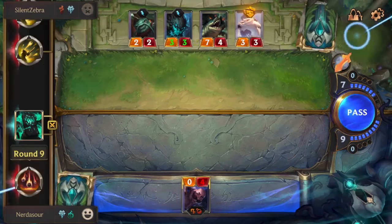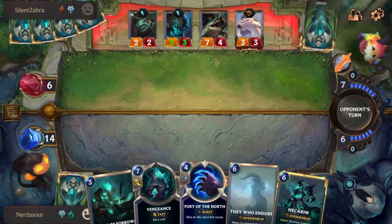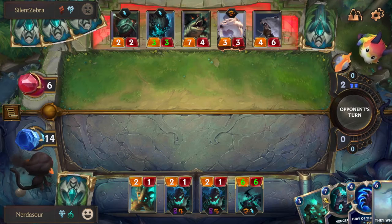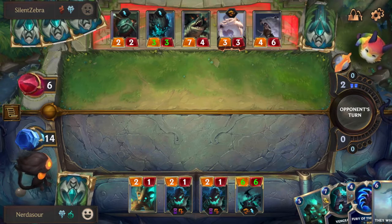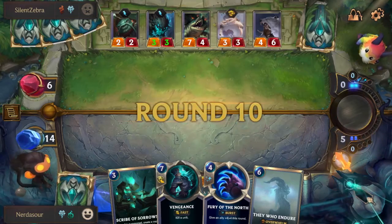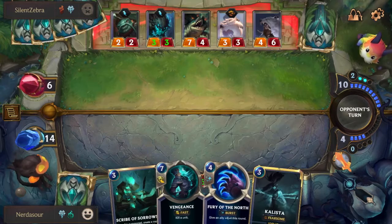Combat tricks are huge if you can use them in the right situation, but before you play combat tricks you really need to have the creatures. Make sure you have a good set of creatures and maybe add some interaction. Interaction has become more common with the balance updates, so you don't have to be looking for that as much. If you're playing P&Z, I would definitely not play Mystic Shot anymore — maybe one or two copies. The rule of thumb used to be to take Mystic Shot whenever you saw it, but a lot of the balance update has made regions have bigger creatures, more top ends, and a lot more interaction. Mystic Shot got a whole lot worse, which makes regions like Shadow Isles and Bilgewater shine more.